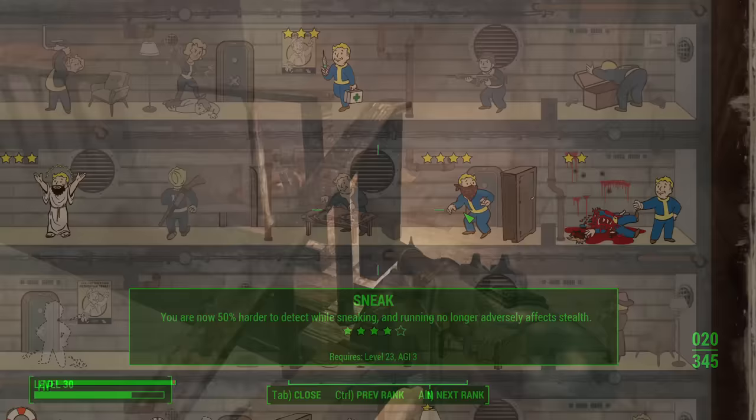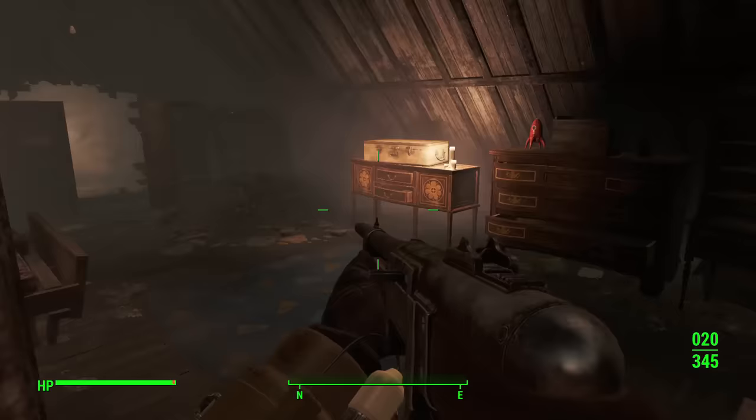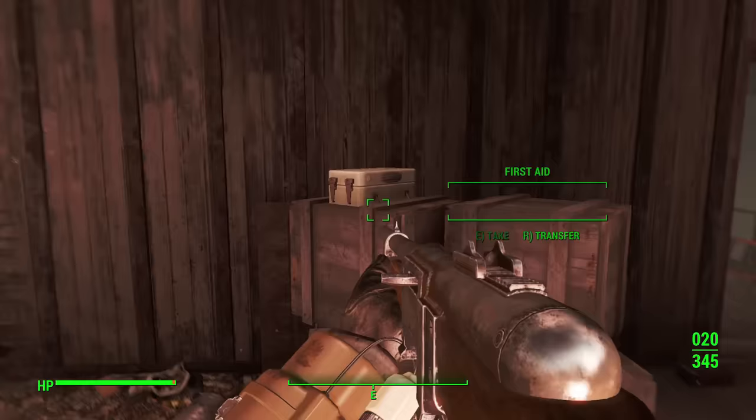Next is Sneak, and of course this allows you to pull off more sneak criticals because you're not going to be seen by enemies when you're sneaking around. There's a lot of open space in Fallout and a ton of walking around in the game, so it's easy to walk up and set up your shots. I do it all the time, no matter if I'm playing a sneak-based character or not. I always sneak, and so Sneak guarantees that you'll get those sneak criticals. Not to mention, you can amplify it with Ninja, which is my next perk.